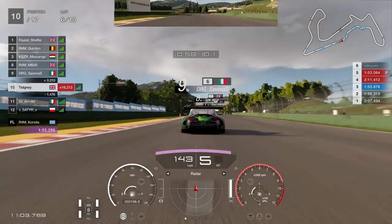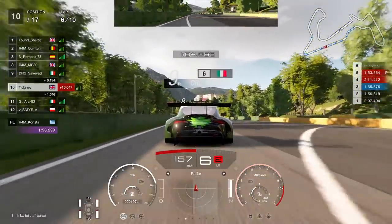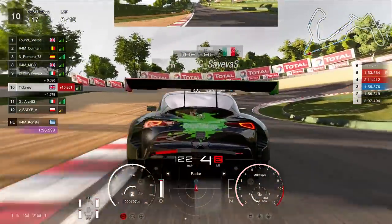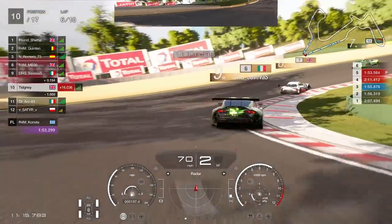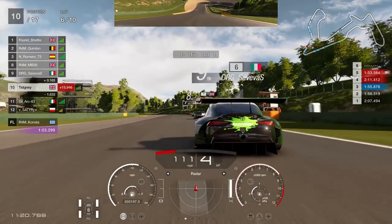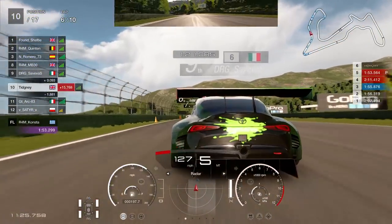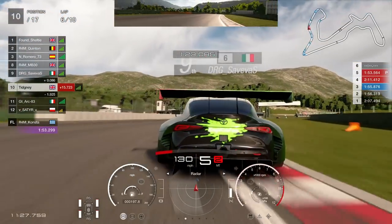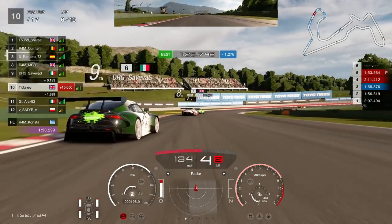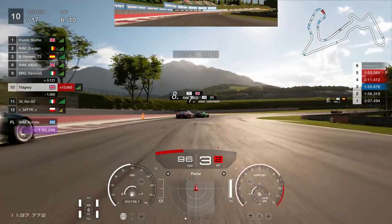I did a video yesterday on do's and don'ts of racing - I'll link it up at the end of the video. We've raced this Italian driver before and had a very good race last time. Notice all this reactionary braking - it's very scary. If you're doing that sort of reactionary braking, that's what causes punts and crashes. You've got to be so careful. He moved right as I moved right, then he stops and moves back left very quickly. Reactionary stuff like that where you're just reacting to the driver behind can cause crashes.